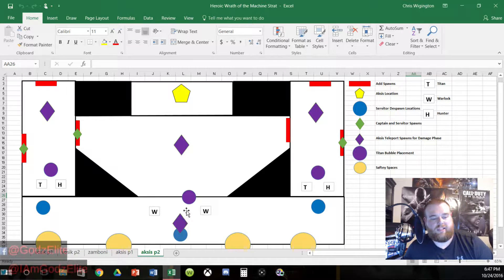For team composition, you want two warlocks, two hunters, and two titans — same as last video. Both warlocks in the middle since they're most likely to die there and can revive. Titan-hunter pairs on each side. If you get in a bind, back up and pop a bubble. Stay alive — that's the name of the game. For weapons, I recommend a high-impact sniper, a strong primary, and Dark Drinker. If you don't have Dark Drinker, use a good rocket launcher. You only need three people with Dark Drinker since there are three cannons during the damage phase.